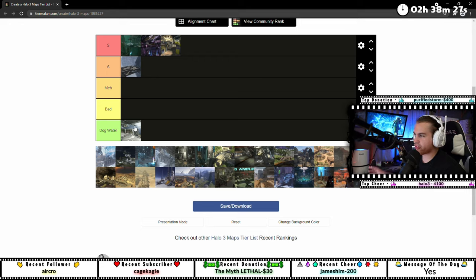I feel like that center location should be more connected to the side bases. I think there should be like four routes you can take out of the center.